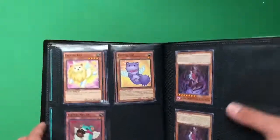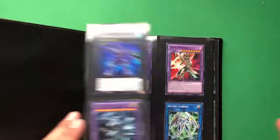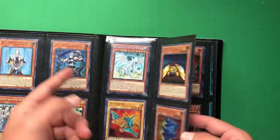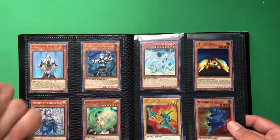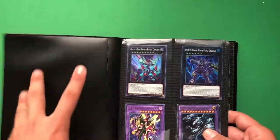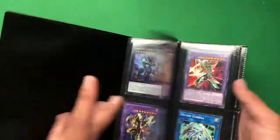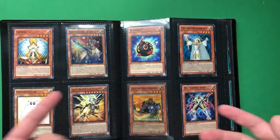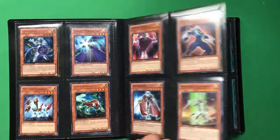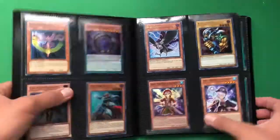I also have Fluffal monsters because I had nowhere else to put them since the earth section was already full. That's how I organize my trading binder. You could put spells first or traps first, but this is my way and it looks neat — people can keep track, so if they saw a card like Protector with Eyes of Blue they can find it quickly. If you're interested in any of these cards except the ones I have upside down, let me know in the comments and I'll see if we can make a trade. I'm also close to finishing a new deck and will make a deck profile on that soon.